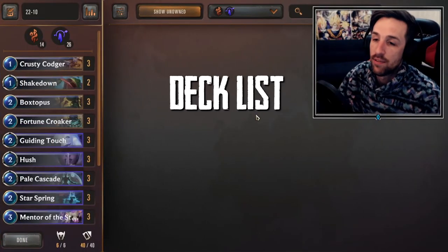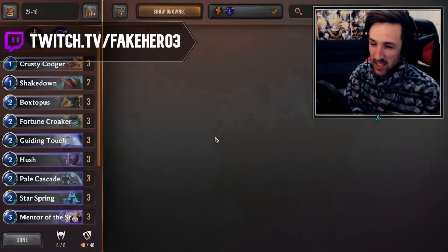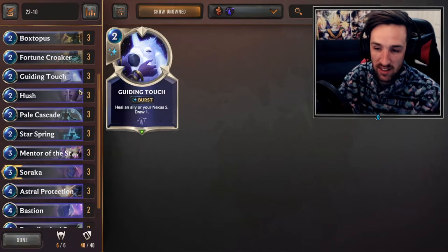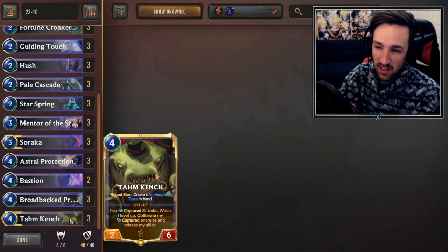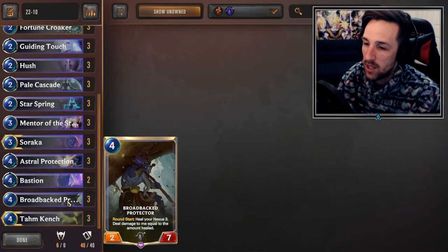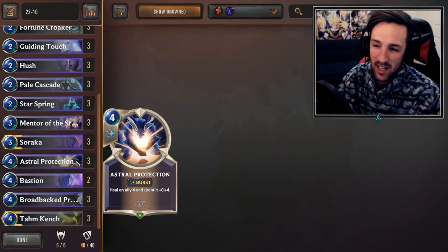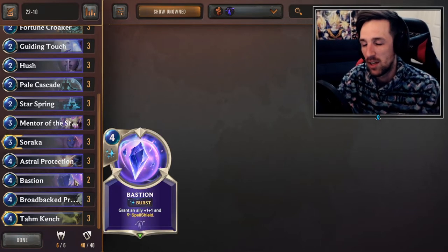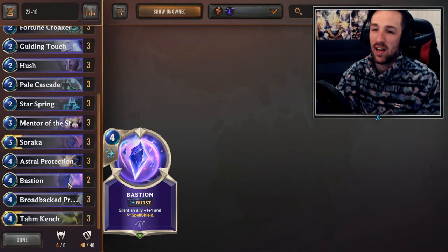So this is my current list of 40 cards. You'll find 90% of the cards will be relatively the same throughout every Tahm Kench Soraka deck — there'll be a couple of different tech cards. Some will be using Mountain Goat, some may be using Shakedown like I am, some might be more heavily towards Bastion, but 90% of the cards are the same. You'll expect to see three copies of Tahm Kench every time, three Broadback Protectors. Astral Protection can sometimes be two to three — I like three. I think it's a fantastic tool for this deck, and too many times do I wish I had Astral Protection in my hand, which is the reason I'm running three.